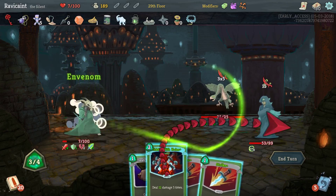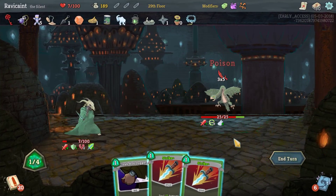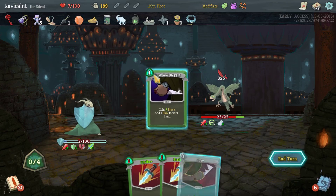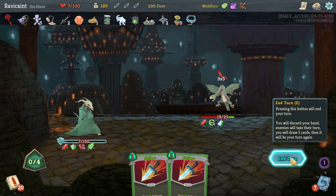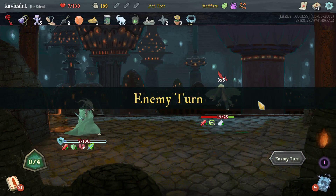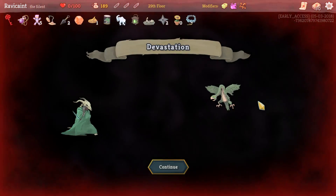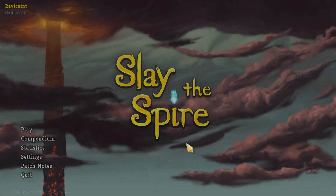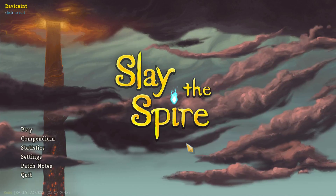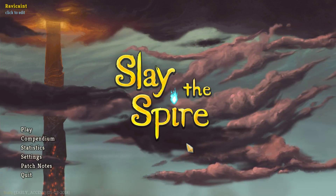Let's do an Envenom, gonna do this, Cloak and Dagger, shiv — and now I'm gonna die. I'm going to take one damage away from where I needed to be. If I had weakened that one guy I would have had the potion still. I totally screwed up. These daily climbs are killing me. Thank you all for watching though — I hope you all had a good time. I'll see you guys next time. Bye-bye.